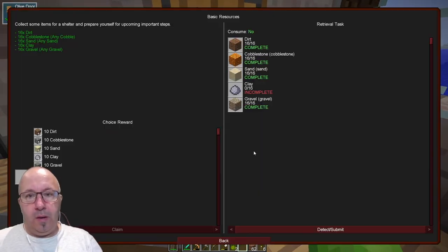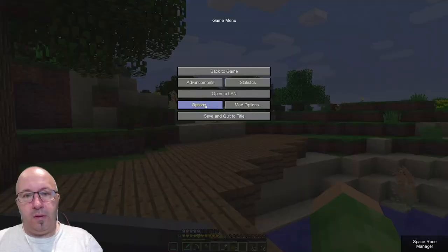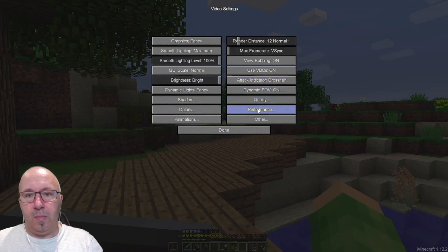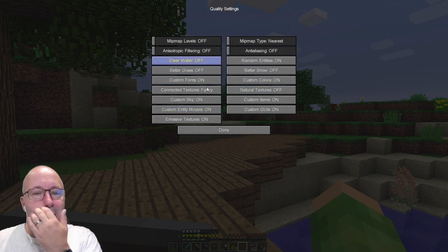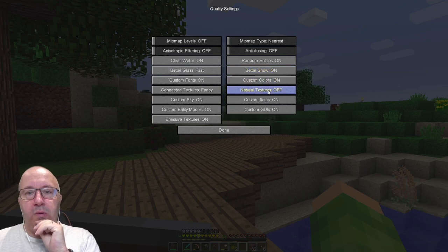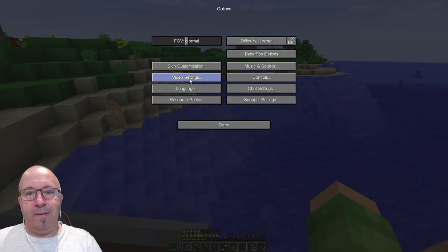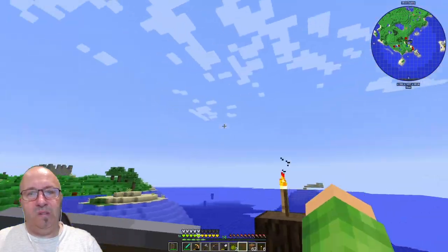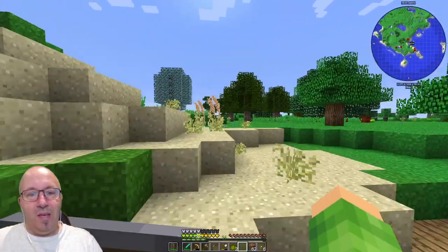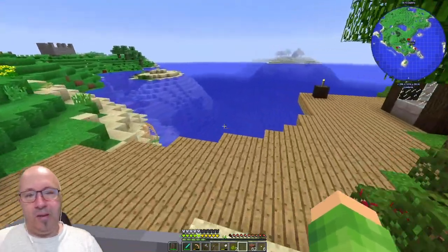What were we doing? We were missing clay — that's what we were doing. Where's the sun? Let's get rid of clouds. Right, what are we looking for? We need to do a hoe, get some stuff planted, get the clay. Let's try and do that before we end today. Let's get a hoe, get the seeds down, get some wheat produced.